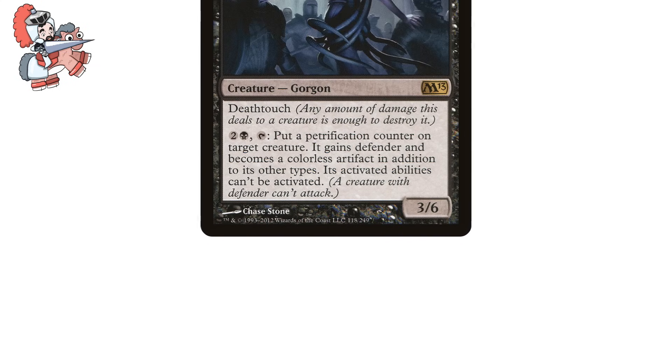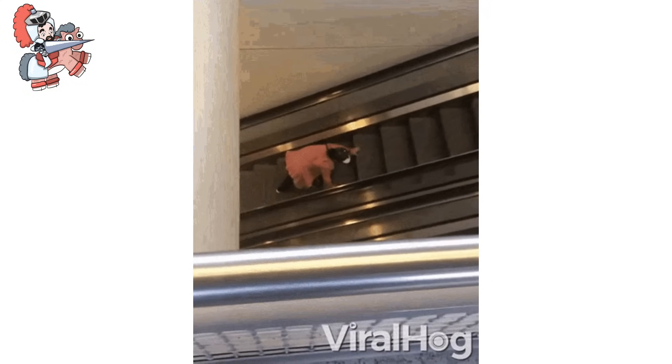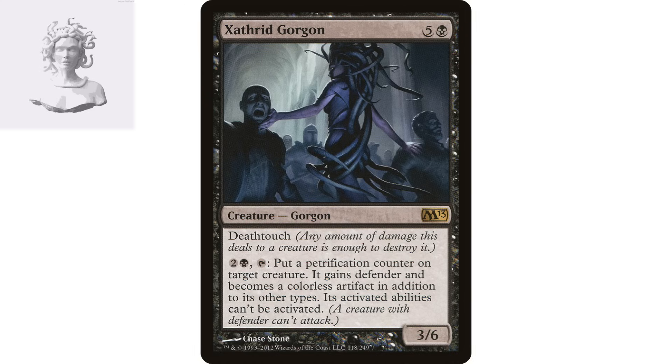Moving on to Xathrid Gorgon. Five and a black creature gorgon from Magic 2013. It says: Deathtouch — any amount of damage this deals to a creature is enough to destroy it. And you may pay two and a black and tap it: put a Petrification Counter on target creature. It gains Defender and becomes a colorless artifact in addition to its other types, and its activated abilities can't be activated. It's a 3/6. Gorgons don't get talked about a lot, but this one stands out with a super dope repeatable frogify-esque effect that ices opposing creatures. I've always preferred this kind of removal because putting a permanent in the graveyard opens it up to being recurred, while icing it on the field prevents that. The Gorgon literally turns opposing creatures into statues — amazing flavor.